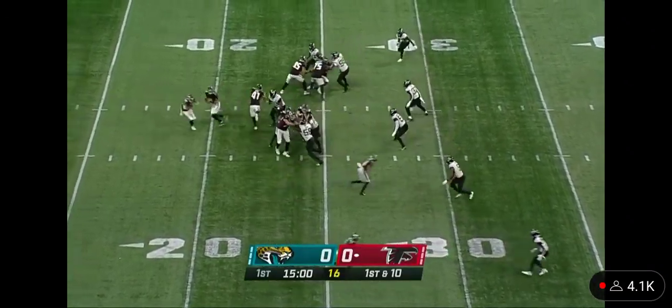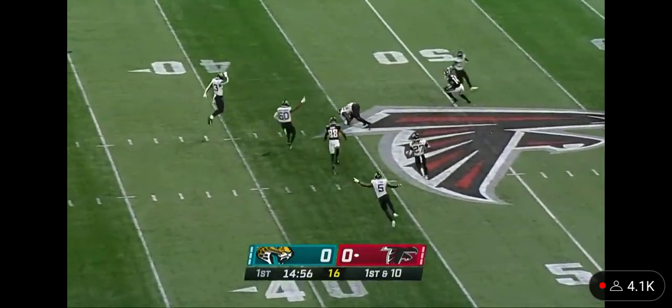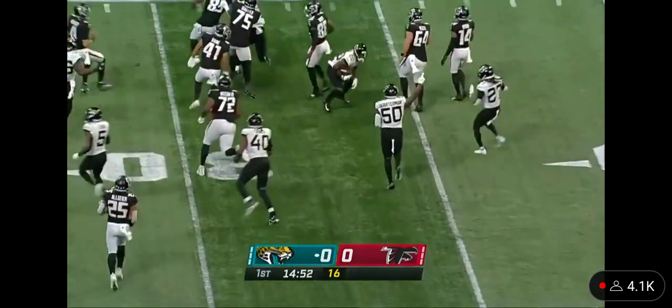They'll start under center, with Cheer in the backfield on first down. He throws over the middle, and that one is picked off. Not the start you wanted, it's gonna be done.